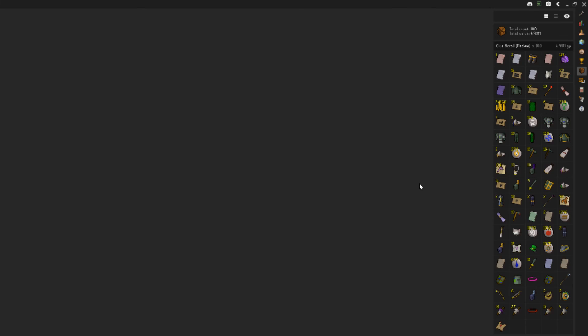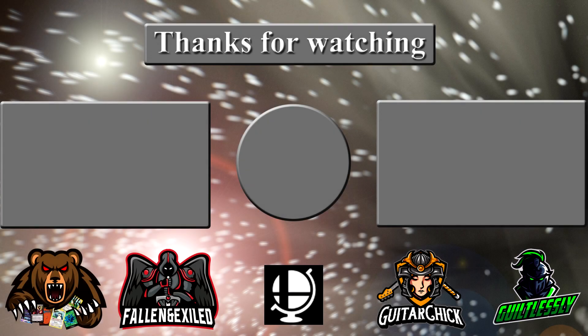Just in case you guys ever wanted to do medium clues — definitely either catch the imp yourself in Puro-Puro, or kill guards and fowl as the other method, or do it the metal way. I hope you guys are enjoying the new clue casket update as much as I have been. I haven't done many beginners but I kind of want to — maybe I'll spread out and do beginners, easies, hards, elites. I hope you guys have an incredible day — don't forget to hit that like button, subscribe, and hit that bell notification button so you'll be in the know every time we upload!